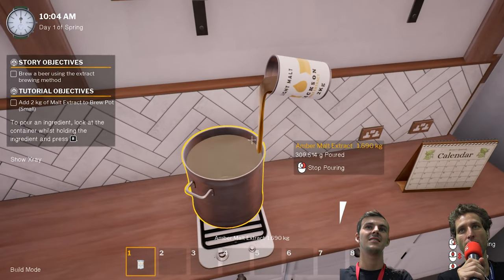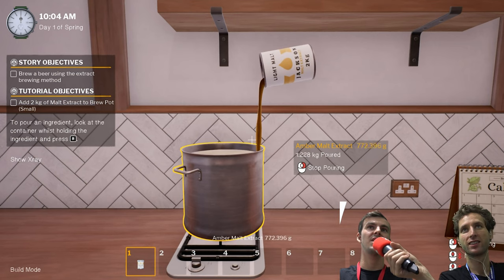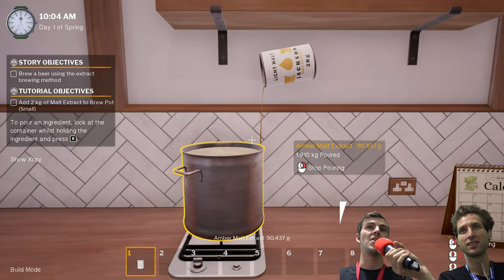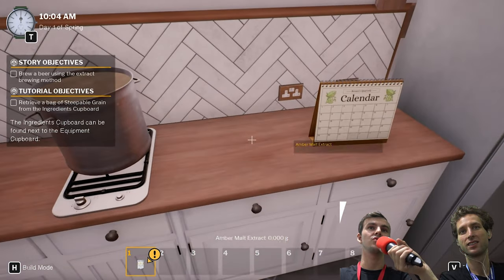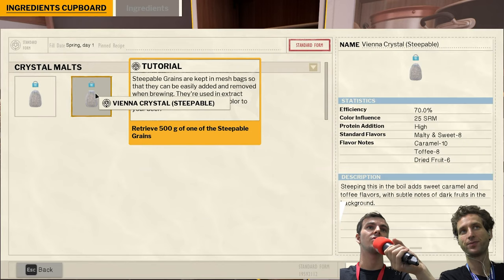We have water and now we are adding malt extract. As part of extract brewing, this is kind of a cheat code — it skips a couple of steps that you wouldn't do in normal brewing. But it's essentially a bunch of lovely stuff that's going to give us some fermentable sugars so that when we later add the yeast, it will create alcohol.